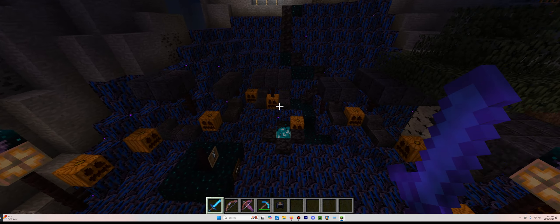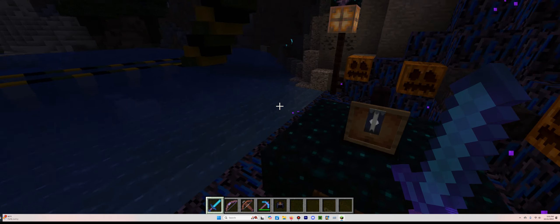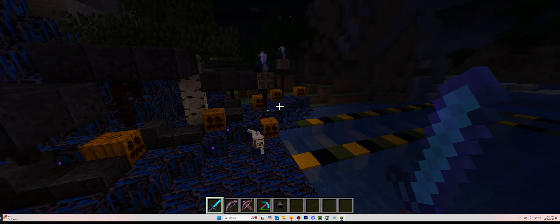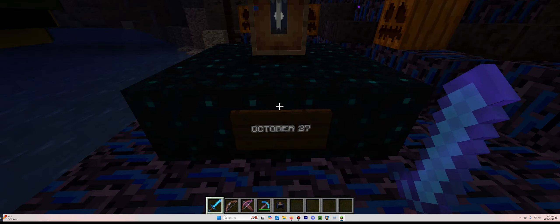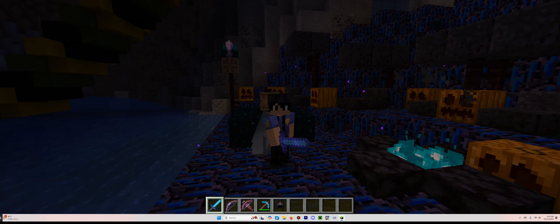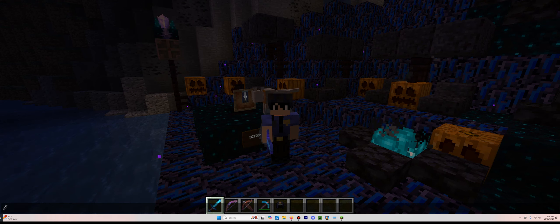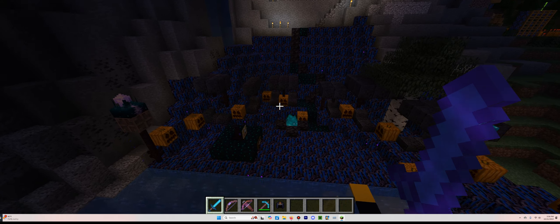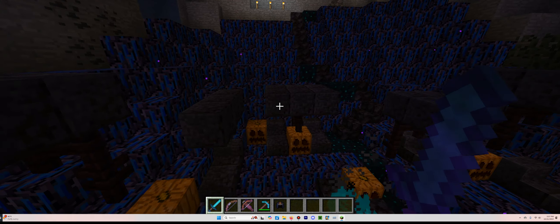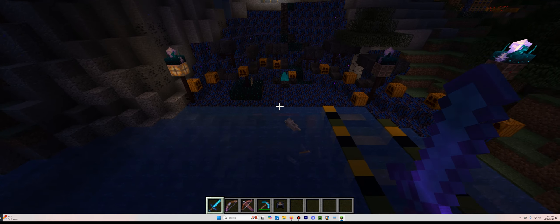Here we are at the resort. There is a lot of Crying Obsidian — that's how it was in the original Corrupted Future. The major differences include a ton of pumpkins and of course these lights. There is another free item right here — the Corrupted Resort Banner. However, it's not available until October 27th, which is kind of ironic considering that is the resort's six-year anniversary. It is purposely released on that day in reference to the resort's anniversary. Outside of that, the room still looks really cool.